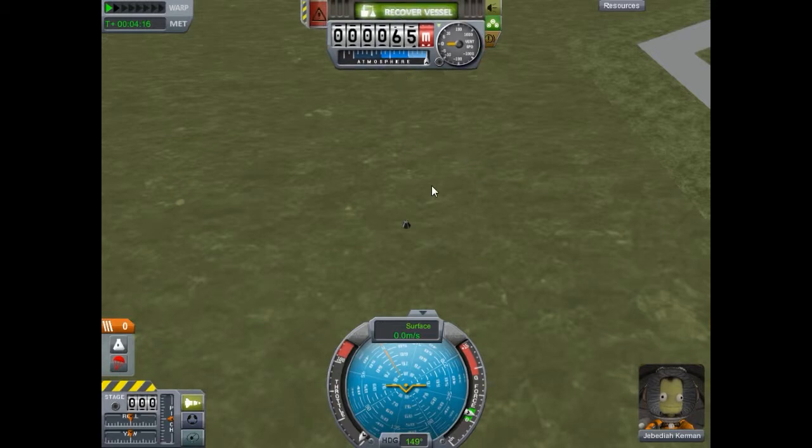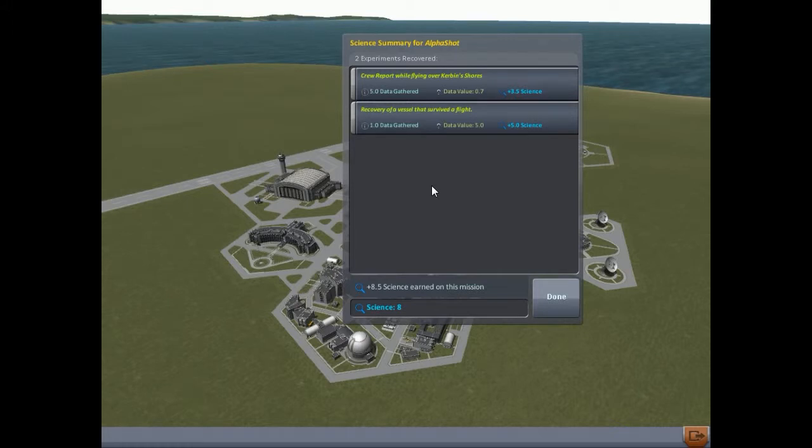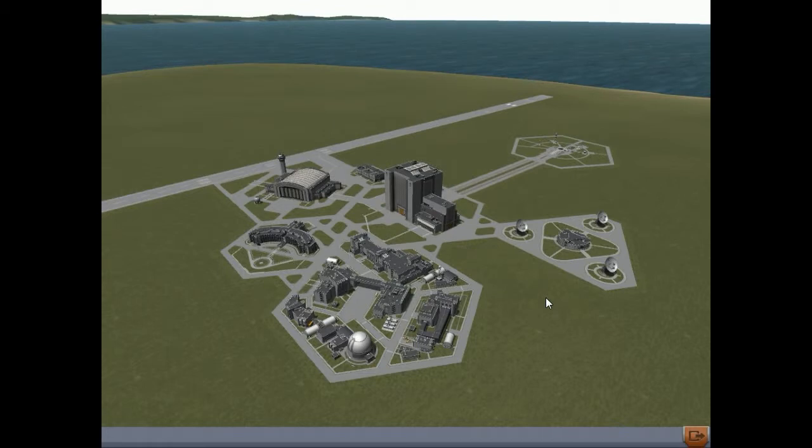The engine exploded even though it had no fuel left in it, and that destroyed our parachute as well. But our Kerbal is still alive so we can still count this mission as a success. Once we're landed and no longer moving we can come up here and recover vessel - that'll recover the vessel and give us back our science. We earned eight and a half science on this flight: three and a half from the crew report made while flying, and five from the recovery of the vessel.